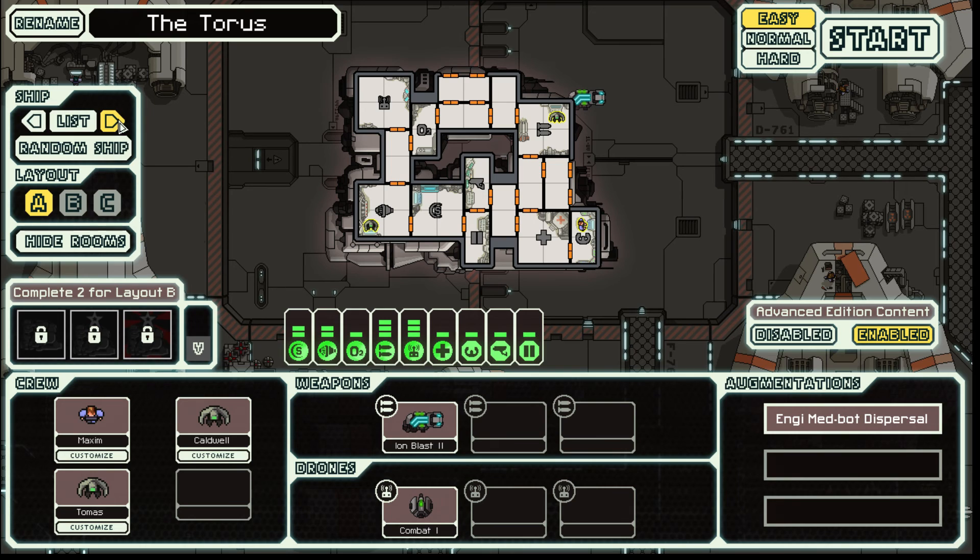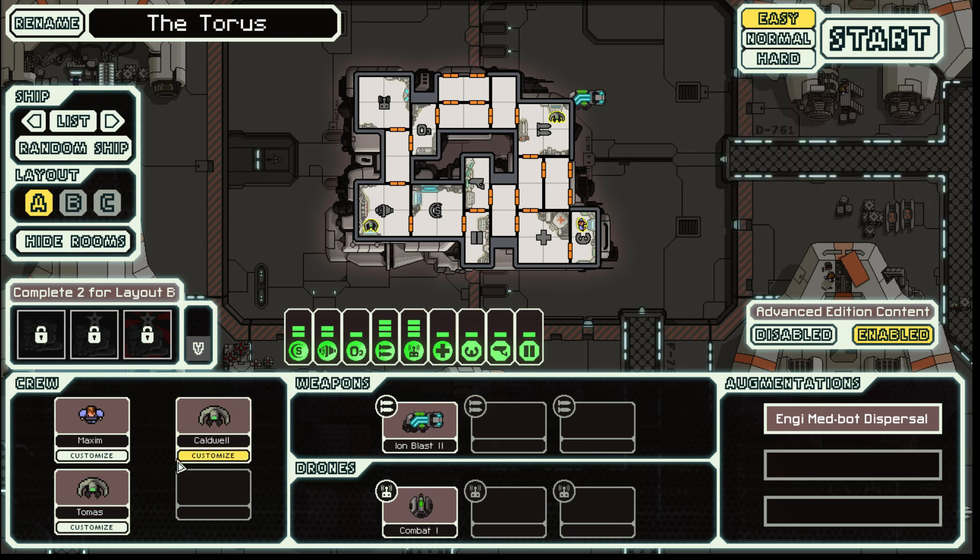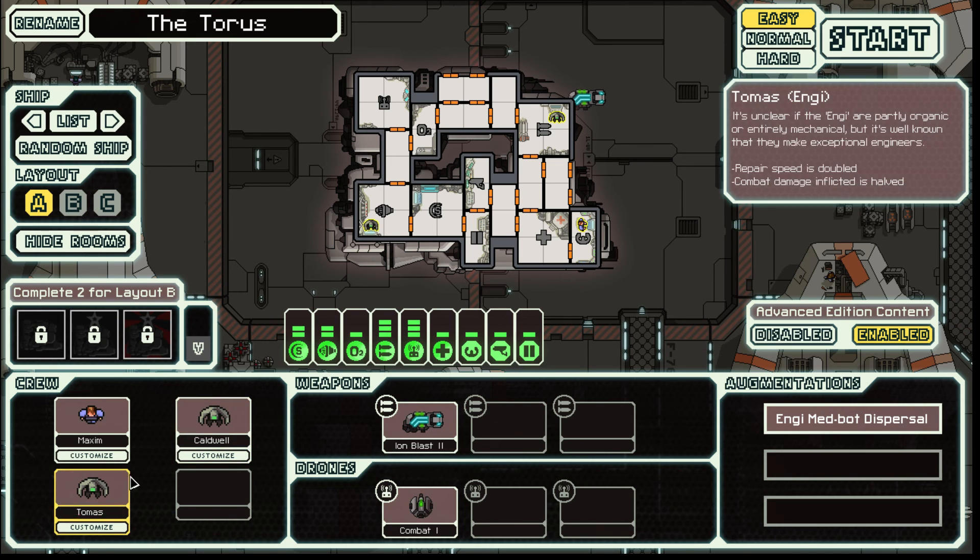This time we are going to be trying with the Taurus, and I've decided to keep the name Taurus because it's actually quite a darned cool name for a ship. Straight off the bat, what distinguishes this ship? Well, it's got this MedBot dispersal, which is darned cool because it means we get healing throughout the ship regardless of whether our crew are in the medbay. It's not as fast as a medbay, but a little bit of residual health is quite nice to keep our two low-health crew members topped up.